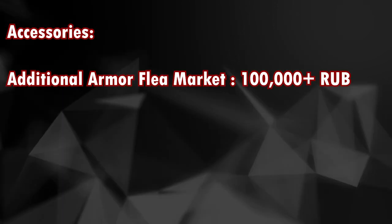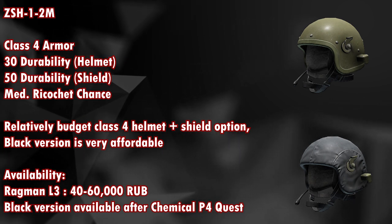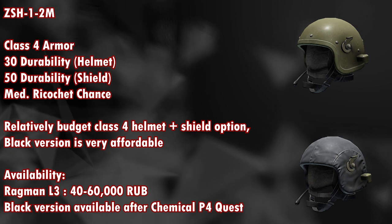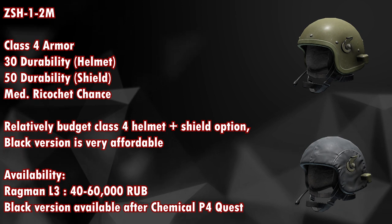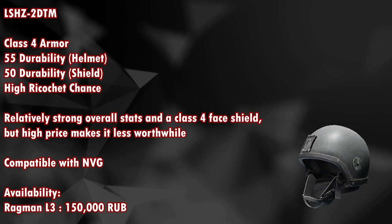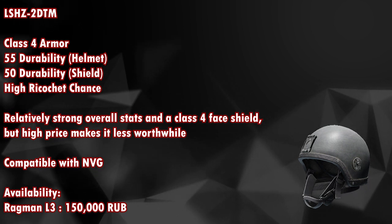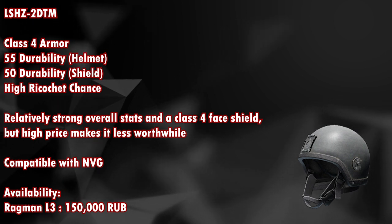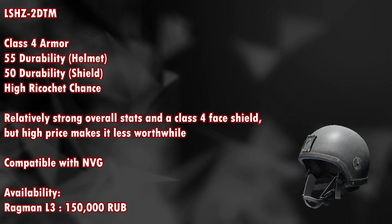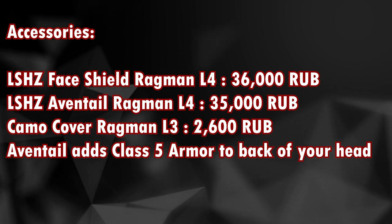For the Bastion, an additional armor attachment is available for 100,000+ rubles on the flea market. Next is the ZHS 1-2M, a class 4 armor with 30 durability and 50 face shield durability with a medium ricochet chance — a relatively budget class 4 helmet plus shield option. The black version is very affordable and available from Ragman level 3 for around 40,000 to 60,000 rubles, unlocked after the Chemical Part 4 quest. The LSHZ 2DTM is a class 4 armor with 55 durability and 50 face shield durability and a high ricochet chance, relatively strong overall but a high price makes it less worthwhile. Available from Ragman level 3 for around 150,000 rubles.